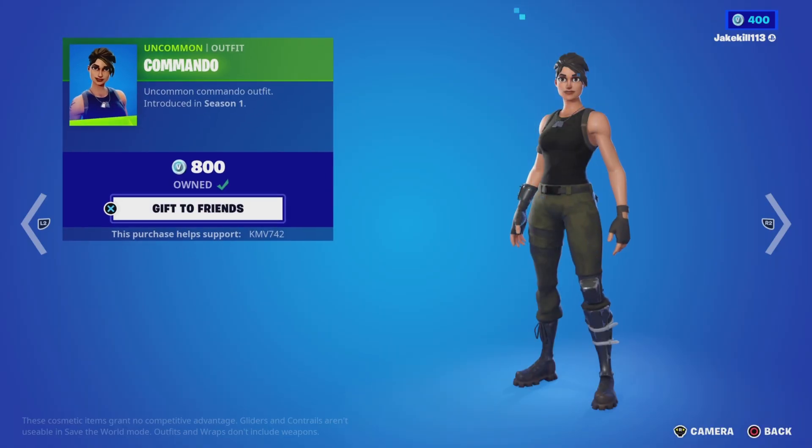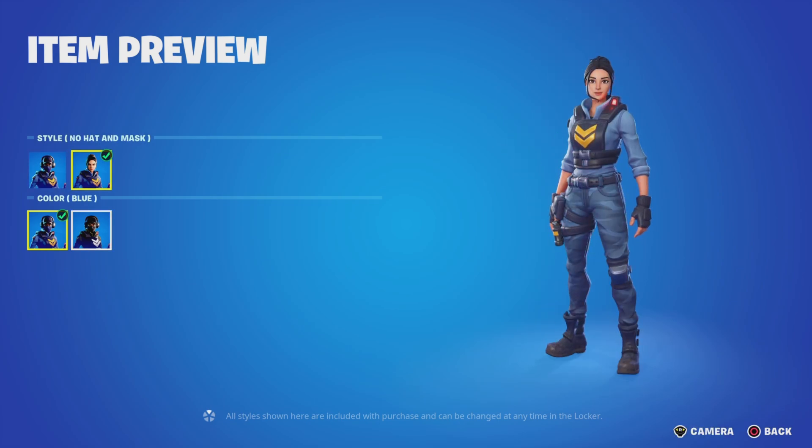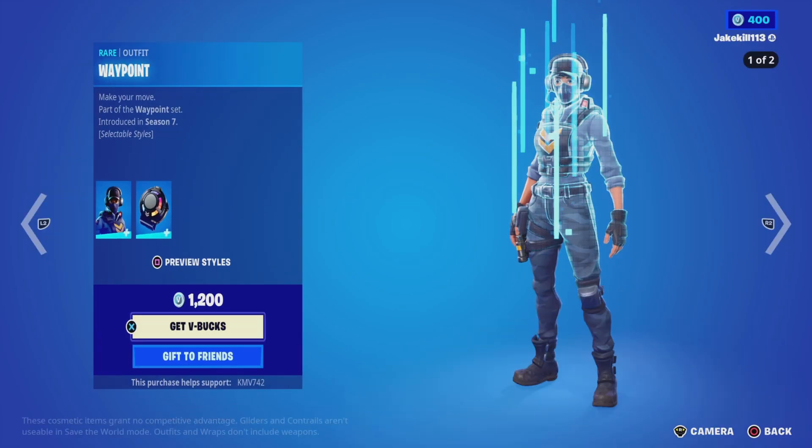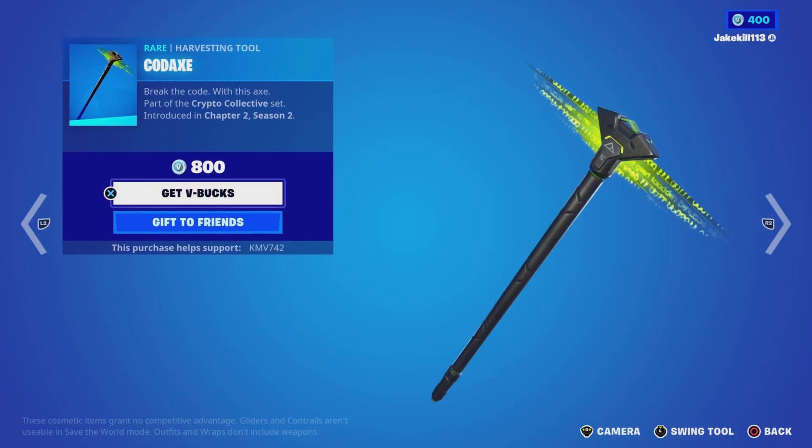We've got Commando and Waypoint with all its styles — hat and mask — and color options, along with the Batwing Signal Hub. We've also got Colnax.